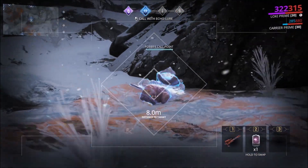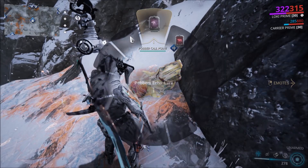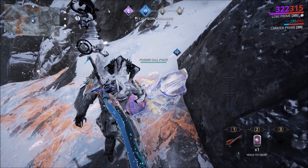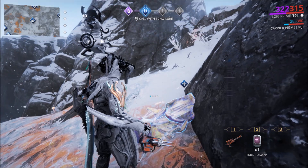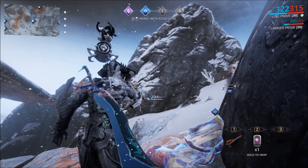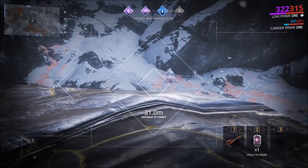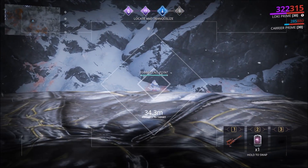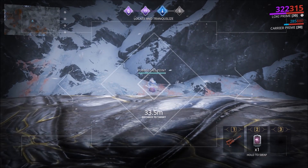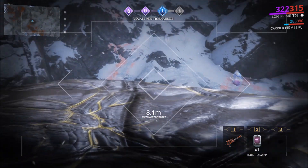At the call point, you'll want to equip your Ecolio and call out the creature. The creature will then respond and wait for you to mimic its response. Once you do that, quickly find a spot to hide yourself from the creature and make sure you stay in the opposite direction of the wind. But make sure you have a clear view of the call point and the surrounding area.